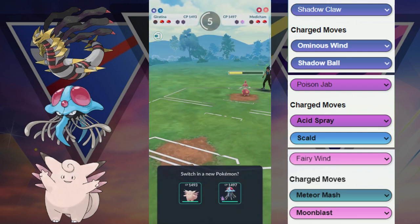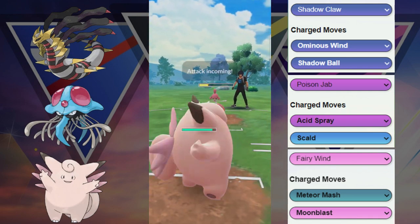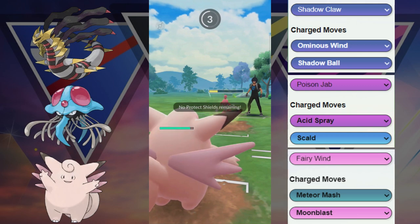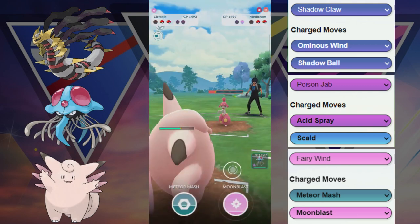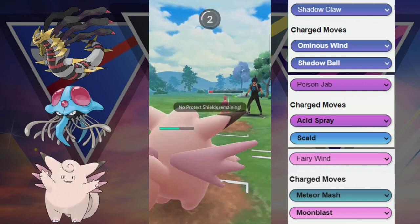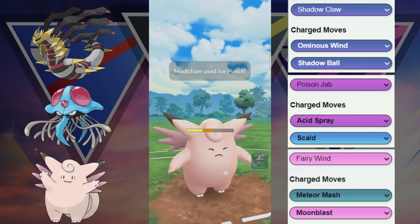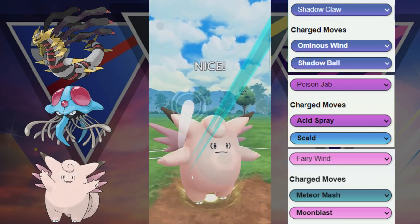Now we have a decision debate. We're gonna go into our Clefable to get a lot of farm probably. They're gonna be able to throw a move because we have no shields — ends up being the Ice Punch. Probably running Dynamic Punch and Ice Punch at this point, so this is a great opportunity for us to farm down. Another Ice Punch goes through, and now we have the double fighters in the back.